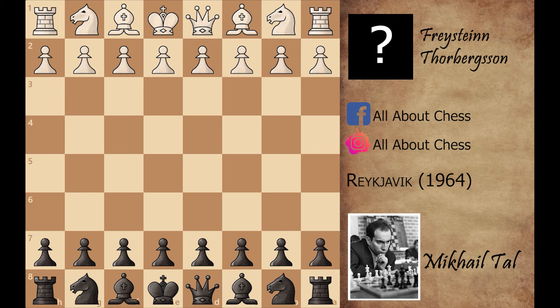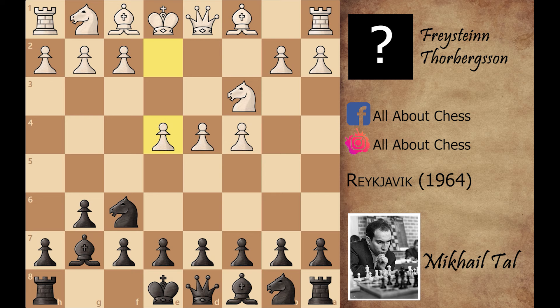Knight to f6, c4, g6, knight to c3, and now bishop to g7, e4. In these types of openings, black allows white to build the center, and when white builds the center, later black can attack it with the d6, e5, or c5 move. Mikhail Tal played short castle and now f4, d6, preparing the c5 and e5 moves.